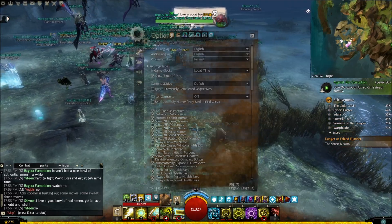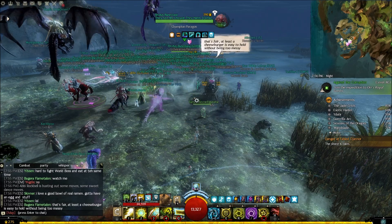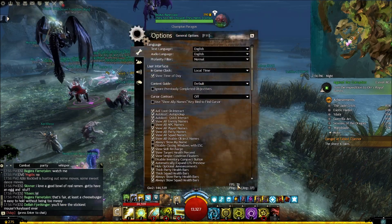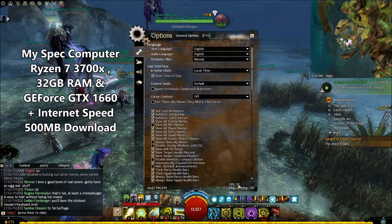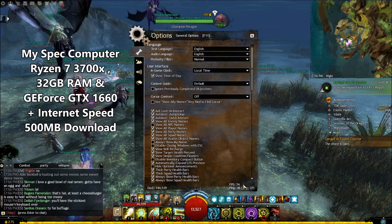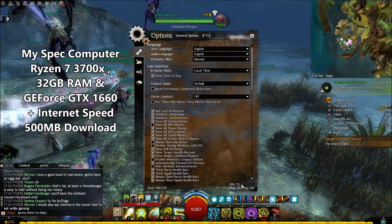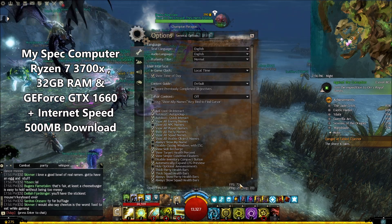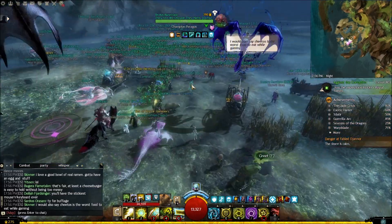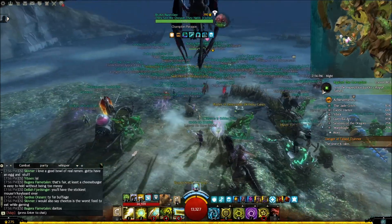How to reduce lag. I'm in a waiting area for Tikutal and there's a lot of people around. If you go into the options you can see my FPS is at 70 right now. It depends on your internet service - I have a 500 megabyte download internet service. I have 73 FPS which is good with all these people around and I'm not lagging.